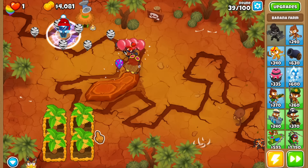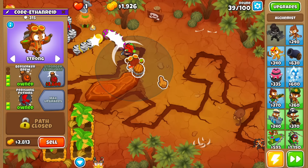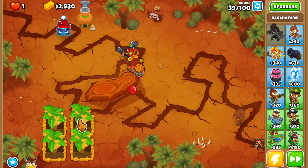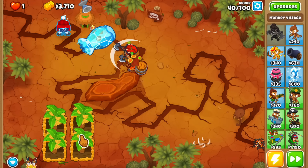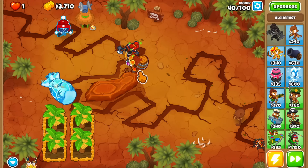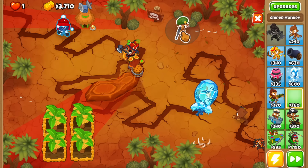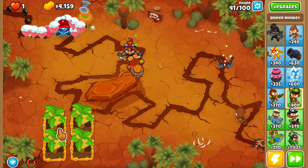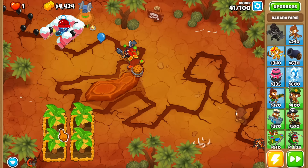I could buy another marketplace but I don't want to — let me upgrade the alchemist to 3-2-0 and save the remaining cash. If the golden balloon appears around round 41 we might need to sell some farms to buy the MIB village. I need the alchemist to pop the MOABs with auto attacks so we can snipe the ceramics — that's not working, so let me just buy a sniper. It's actually lucky we're getting the golden balloon timing we have because we do have the money if we can sell some farms, but I don't want to gamble on that.